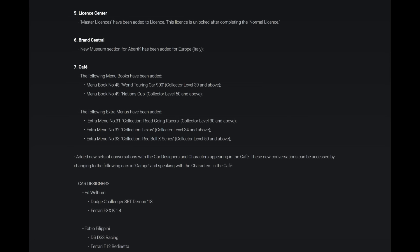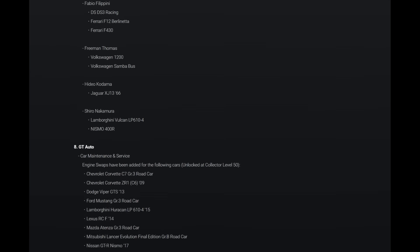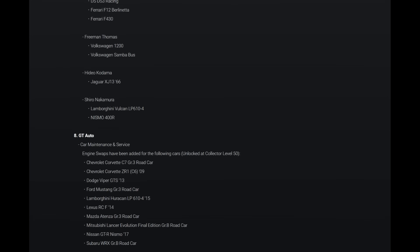New sets of conversations with car designers have been added in the cafe menu. Ed Welburn will talk about the Dodge Challenger SRT Demon 2018 and the Ferrari FXXK from 2014. Fabio Filippini will discuss the DS DS3 Racing, Ferrari F12 Berlinetta, and Ferrari F430. Freeman Thomas will talk about the VW 1200 and the Volkswagen Samba Bus. Hideo Kodama will discuss the Jaguar XJ13 from 1966. Shiro Nakamura will talk about the Lamborghini Vulcan LP610-4 and the Nismo 400R.